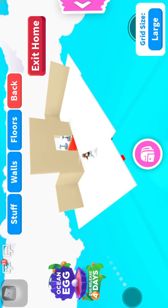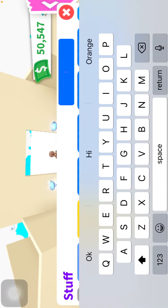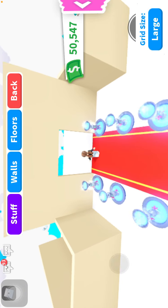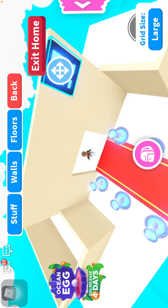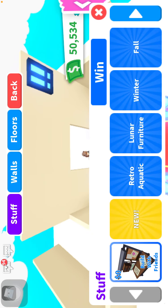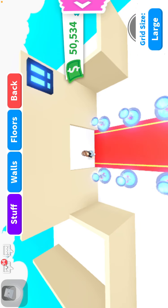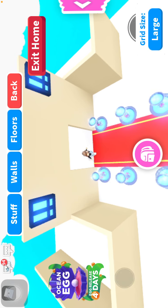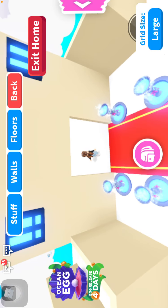Now let's do some more decorations. I'm gonna buy a window — let's buy the normal small windows. I think I want to put one in almost every corner like this; it looks not bad. I'm not gonna make it a hundred percent the same as my candy shop — only a couple things were the same — so I think I'll do the same for this build.